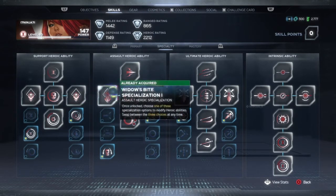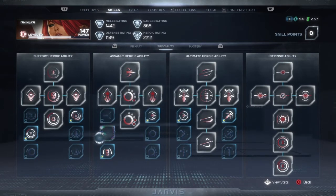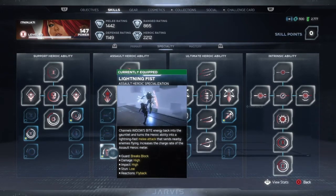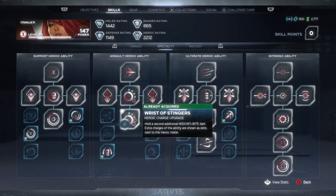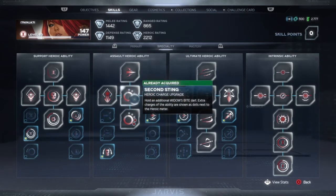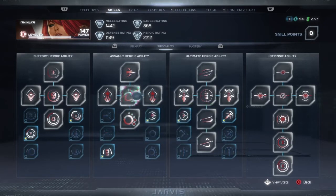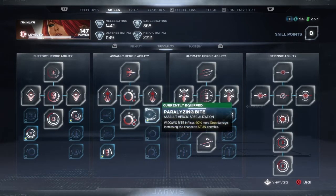For Widow's Bite, I used Lightning Fist and Paralyzing Bite. Paralyzing Bite because it builds up more stun, and stuns help you get more takedowns. Lightning Fist because a lot of times when I'm doing melee combat, I'll end up popping Lightning Fist to either knock away or destroy a giant shield on whatever enemy I'm fighting. I find it better than regular Widow's Bite and Sticky Widow's Bite. The extra charges help, but I wouldn't get another charge versus getting stun.